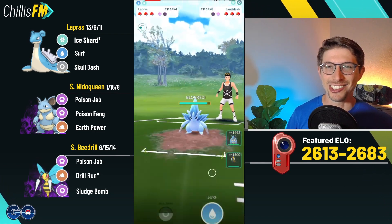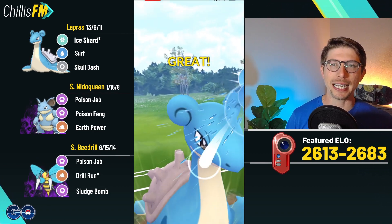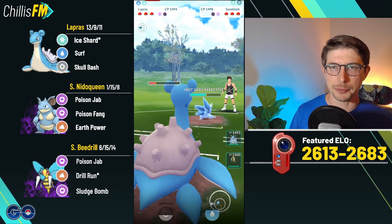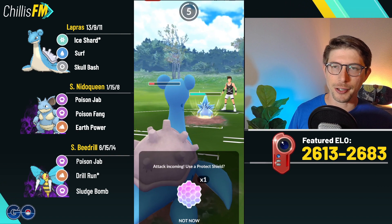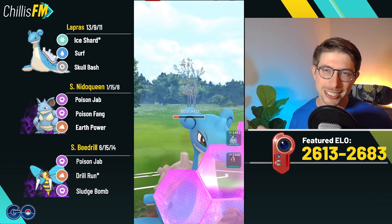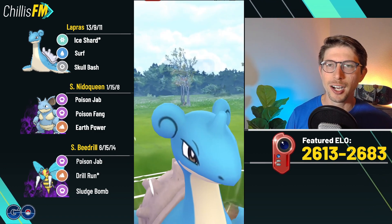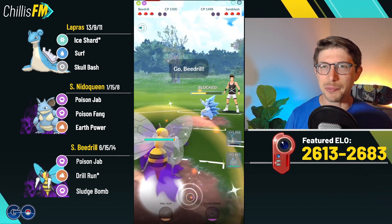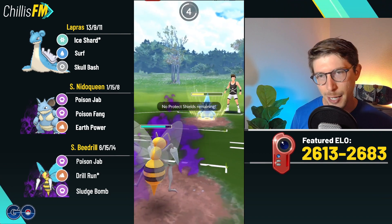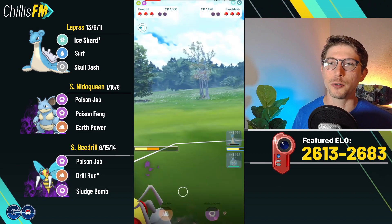Lapras here against Mew builds up to back-to-back charges, then they went with Surf which is just a bad play, but we'll take it. Then they come in with Alolan Sandslash, which is a big core breaker for this team. Lapras does pretty well against it — the Ice Shards are double resisted and Ice Punch is also double resisted. They are throwing right here, I know I have to survive an Ice Punch so I think about not shielding, then I call the Bulldoze last second and it is the Bulldoze.